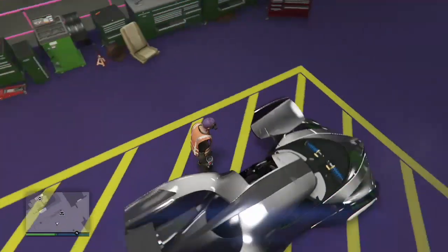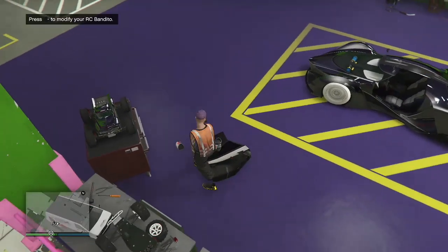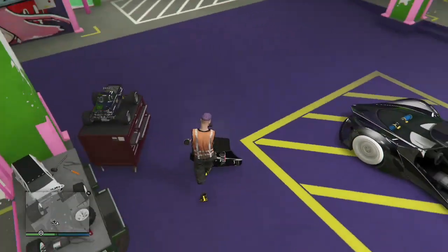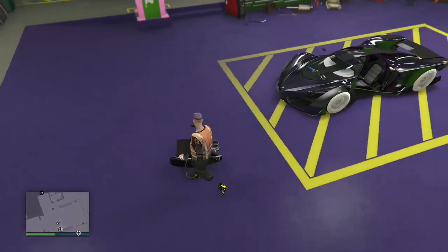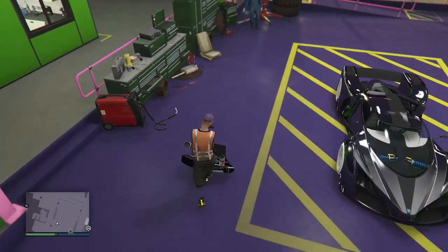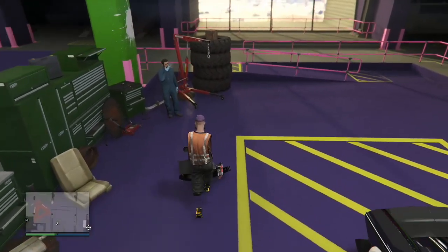Once you exit the vehicle the door will hop off. All you need to do with the door is move it all the way over to your mechanic — the Benny's mechanic or any mechanic, it doesn't really matter. Move the door all the way over to your mechanic and try to get him underneath. I'll skip ahead until I get him on it and show you where you need to put him.